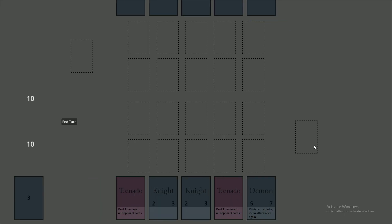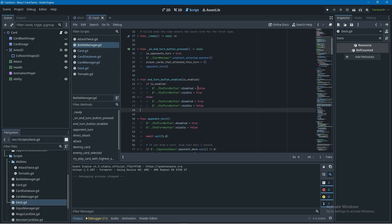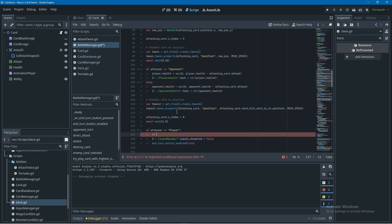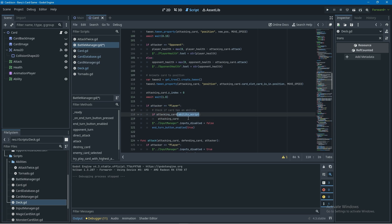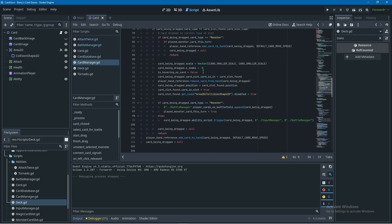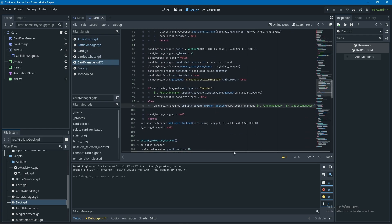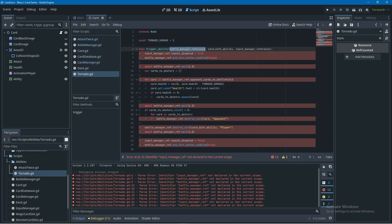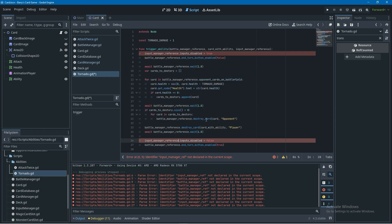The next step is calling the trigger ability function for our demon's ability after we have attacked. We'll go into the battle manager, come down to the direct attack function, and at the bottom - if the attacker was player - we'll add an if statement to check if the attacking card has an ability, and if it does we'll call the trigger ability function on that ability. Note: between the last video and this video I renamed this function, so I'm just changing it back to 'trigger ability' and also fixing the argument order.